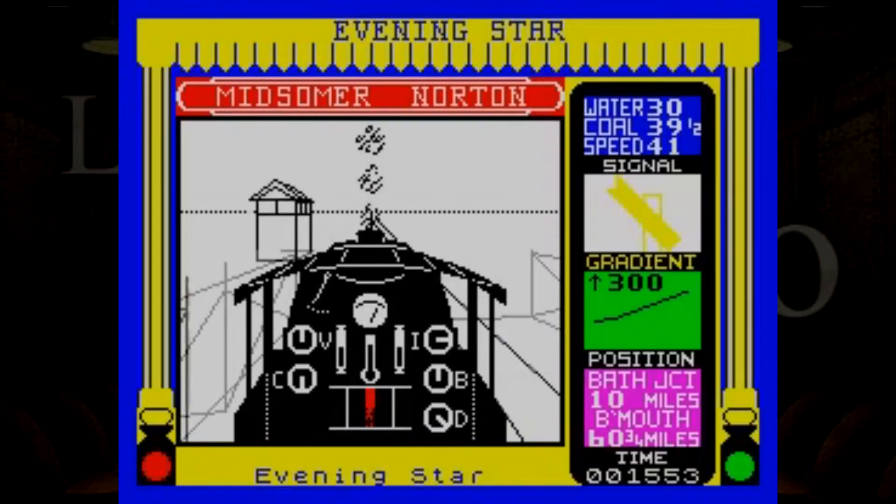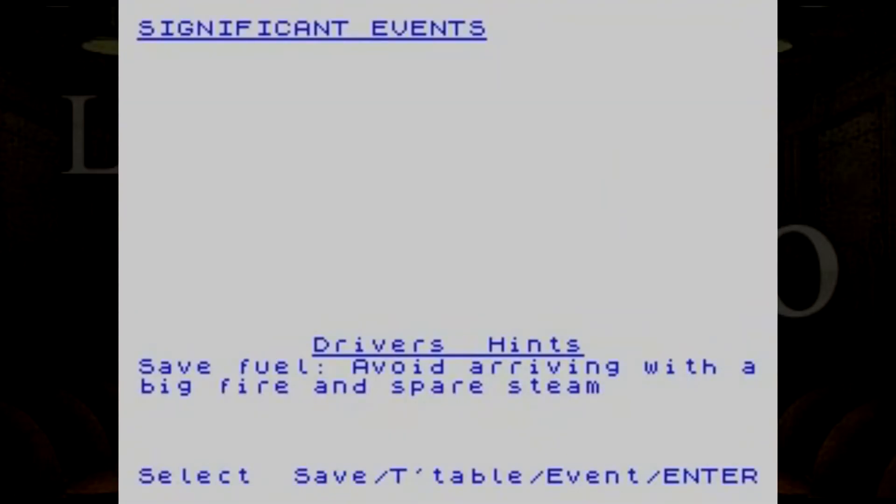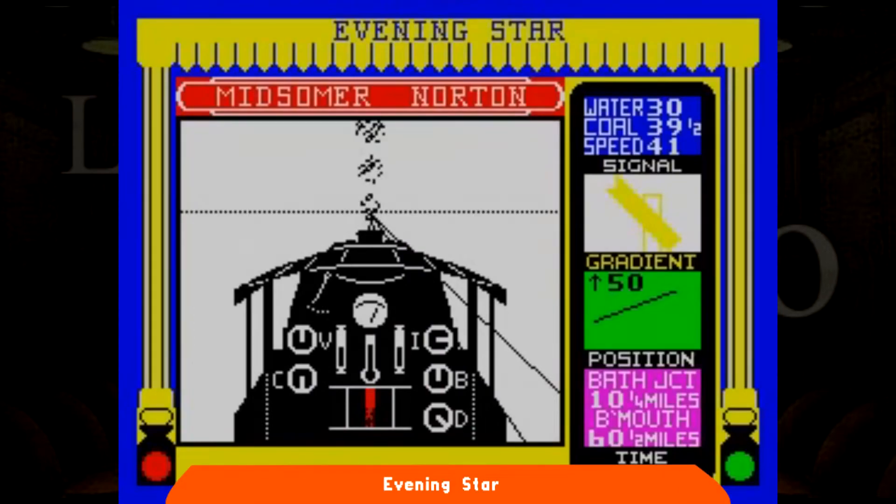Nel 1985 la US1 aveva pubblicato con profitto un gioco di Mike Male e Bob Hillier chiamato Southern Bell, in cui il giocatore doveva mettere i panni del conducente di treno degli anni 30. A circa due anni di distanza arriva il seguito diretto, intitolato Evening Star, dagli stessi autori. Il primo impatto non è per tutti positivo, soprattutto per coloro i quali avevano acquistato il prodotto precedente, perché il nuovo è davvero molto simile. La differenza maggiore sta nel periodo di ambientazione: gli anni 60.